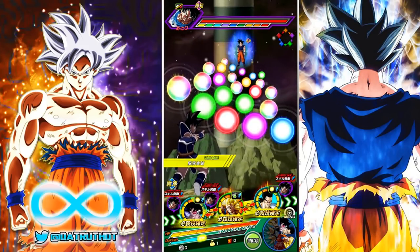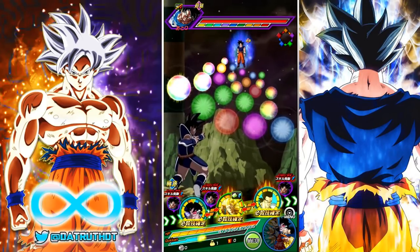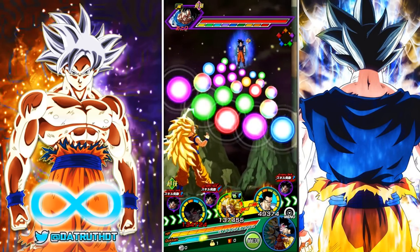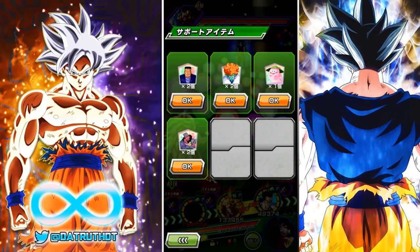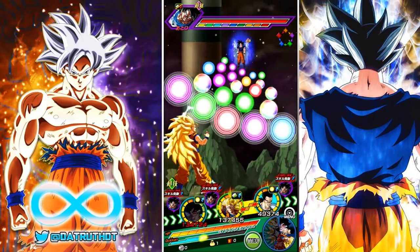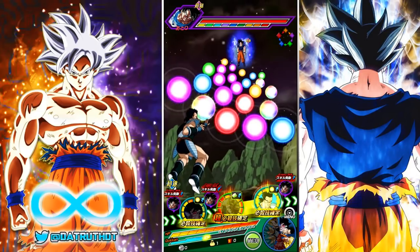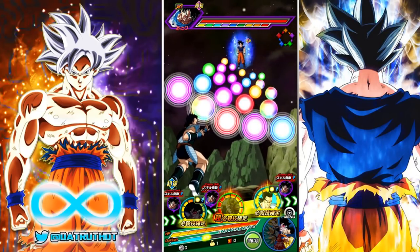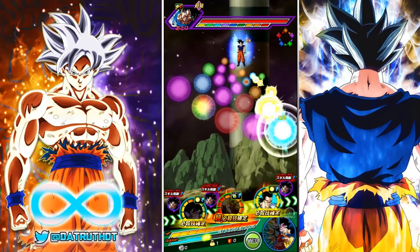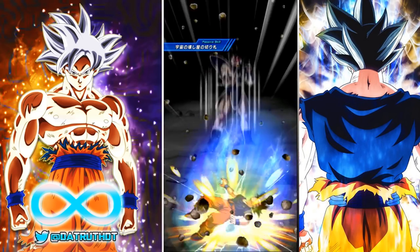I move Tora out of the dangerous position because UI Goku would absolutely torch him. Turles might take damage too but probably not enough to kill him. I use a King Yama item as extra caution because I can't guarantee Turles will reduce enough damage, and Tora doesn't have dupe system buffs to cushion the hit.